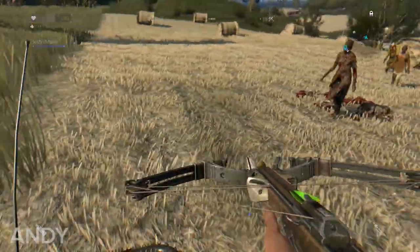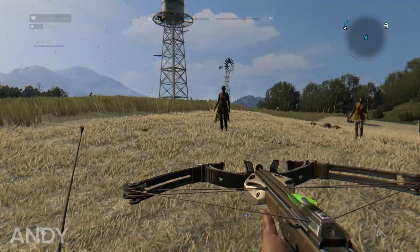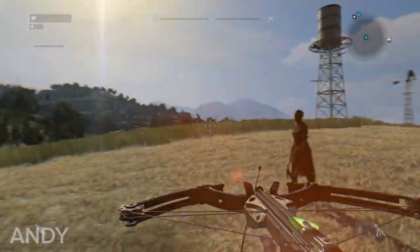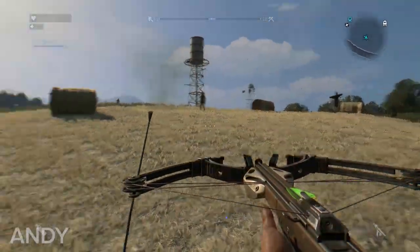Drop a mine. Now? Yeah. And then slow down. Mine deployed. Slow down and let's see if he walks over that. He has not walked over that mine. There we go. That worked. Got some height on that one.